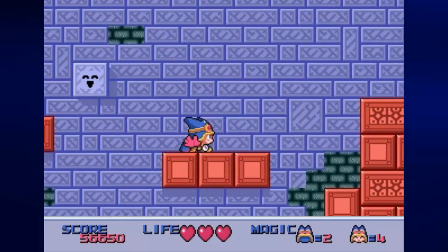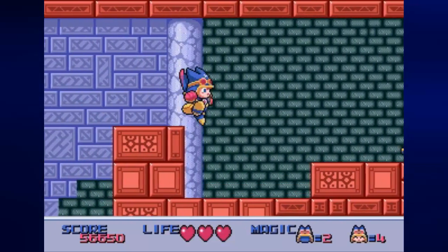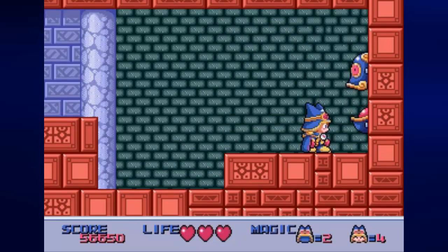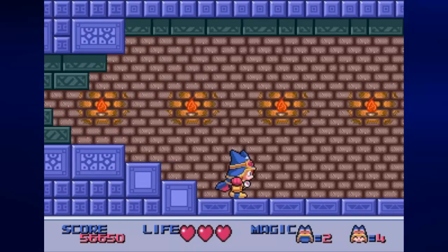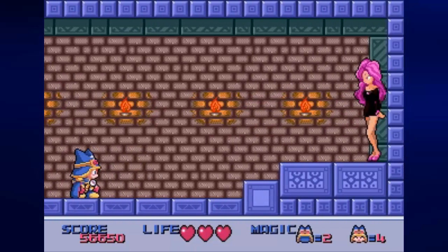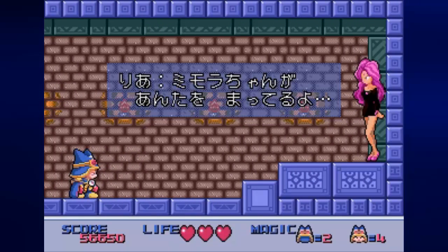Now it's time to go to the right and just jump on this button. This little face in the wall will open up — jump in and you'll enter the next section of this little interior area. When you make it to the end here, you'll meet Ria, who will tell you some stuff before you go on to the next section.